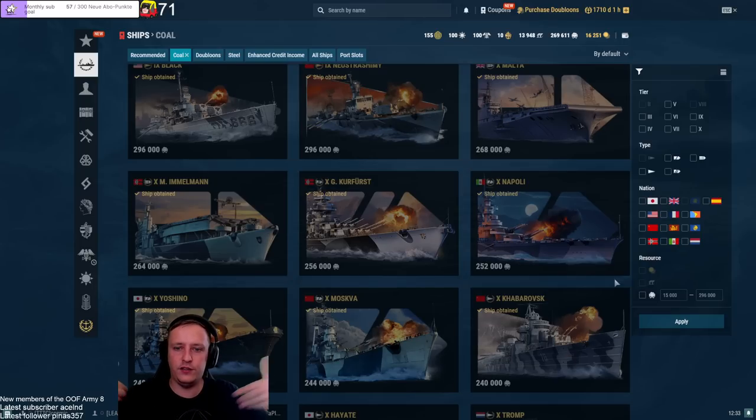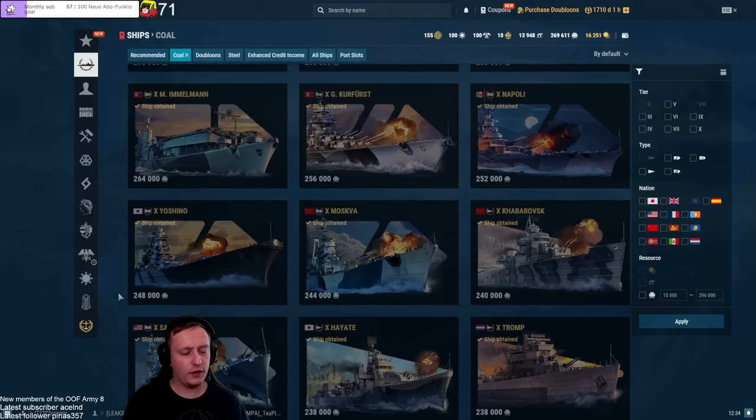It's very tanky, maneuverable, hard-hitting in secondaries, has decent torpedoes and a smoke screen. With Napoli you decide how to play the battle — the battle doesn't dictate your play. Unlike a Zao where you must kite at distance, Napoli can choose its approach and make it work through multiple angles. It's probably one of the best coal ships you can get currently and gets a super strong recommendation from me — fantastic ship.